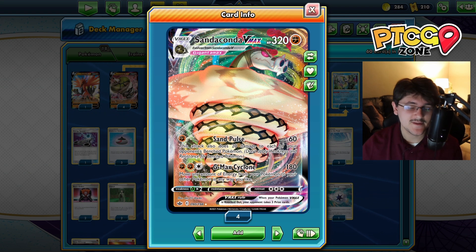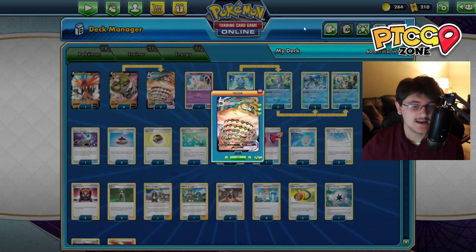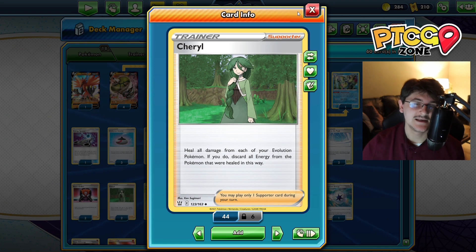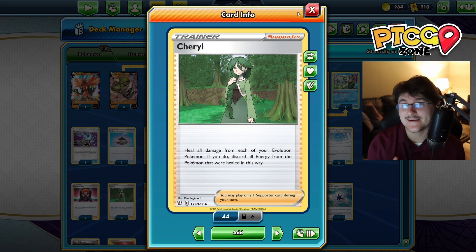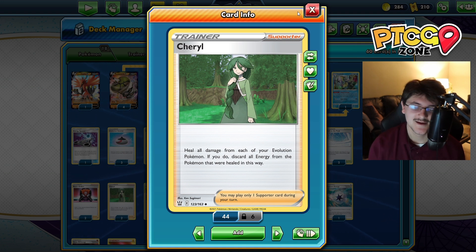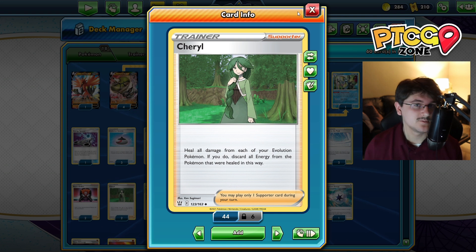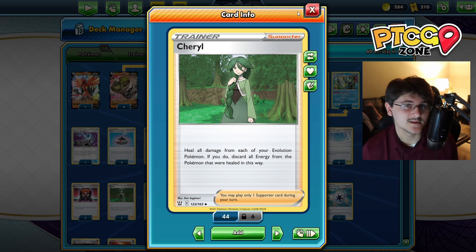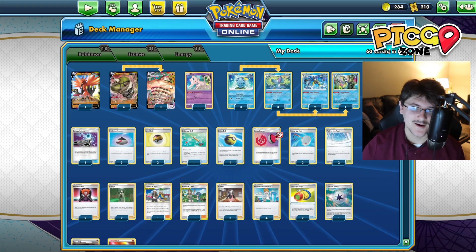The good thing about this card is that we can attack for one energy, spread all that damage, and if we get hit, we can play Cheryl, which is going to heal all damage from all of our Sandaconda VMAXs. Of course, you discard all the energies of those Pokemon when you do that. However, our Sandacondas most of the time are probably just going to have one energy, so it's not a big deal. Cheryl goes very well with Sandaconda VMAX.